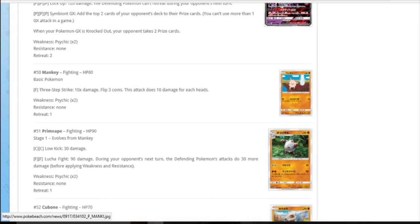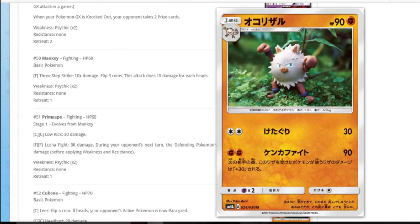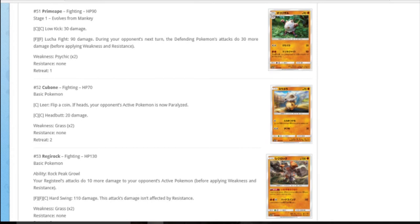Three-Step Strike on Mankey: three coins, ten for each head - a step up from Double Slap. Primeape: they've gone back to Plasticine Pokemon. DC for 30 damage is terrible. Fighting fighting for 90 damage and it does 30 more to itself - it's got 90 HP. It's weak to psychic. What's weak to psychic? That's a Kukui acid spray after you've used Luchafite - so awful. Oh wait, it has to do 30 more before applying weakness and resistance, so it does 80 without even using Kukui. That's so terrible.